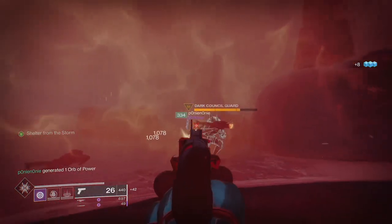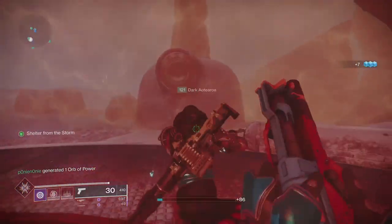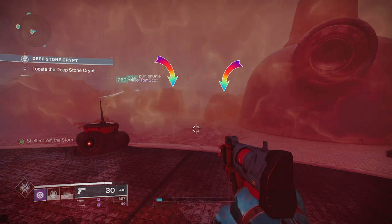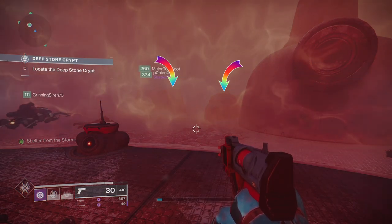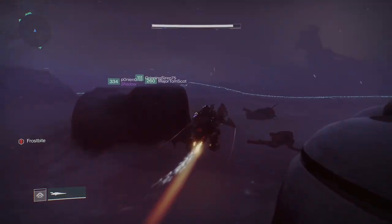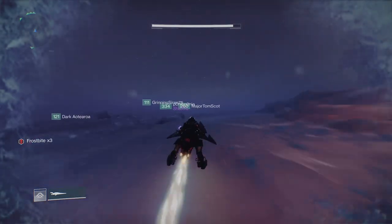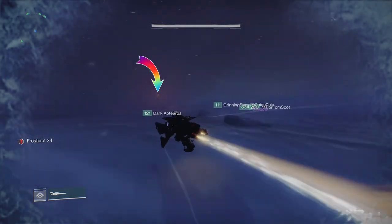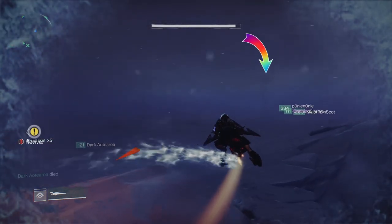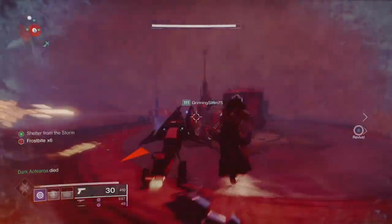From bubble three to bubble four, your greatest problem is going to be getting lost in the snowstorm. There's not a lot of landmarks if you go out the wrong way. But we're going to use these two boxes here and go between those to see a light — we want to keep that on our right-hand side. Once we see the next light, we want to keep that on our left-hand side. Then we're just looking for this pillar that's right beside the bubble. The bubble will be on the right.